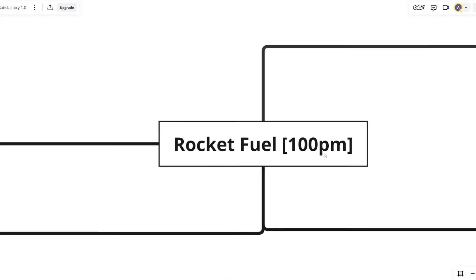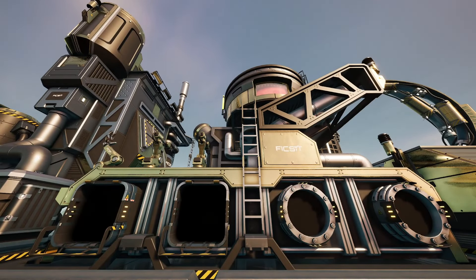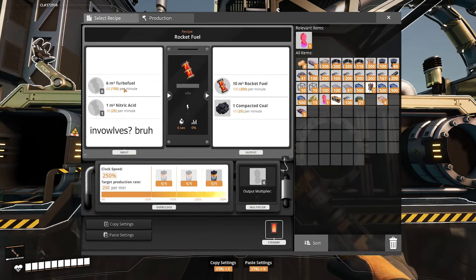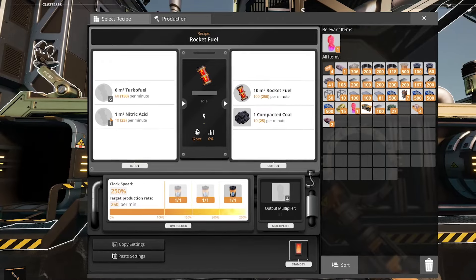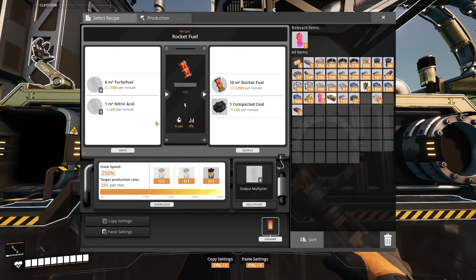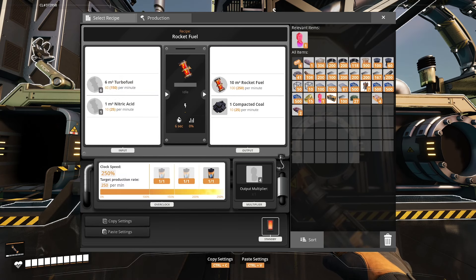One of the things you need is Rocket Fuel, which is also brand new in Update 1.0 and can be found in the blender. There are two ways to create rocket fuel. The first involves turbo fuel and nitric acid, which might sound difficult to make, but it's essentially just nitrogen, water, and an iron plate. From this, you can produce your rocket fuel and compact coal, which if you're using the basic turbo fuel recipe, is used to make the turbo fuel — so you can actually recycle the compact coal back into your turbo fuel recipe, which is really efficient.